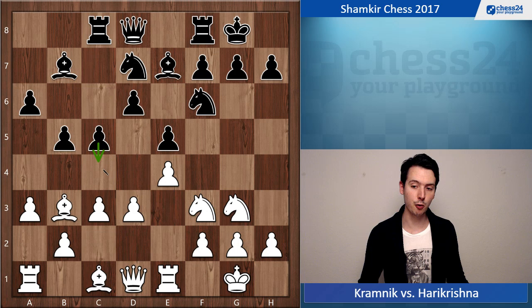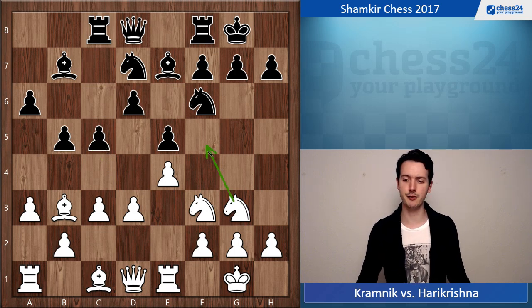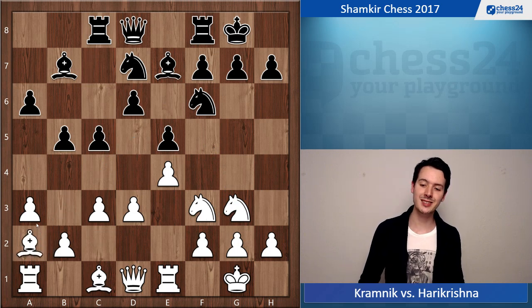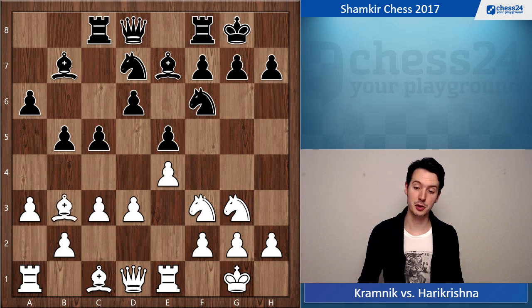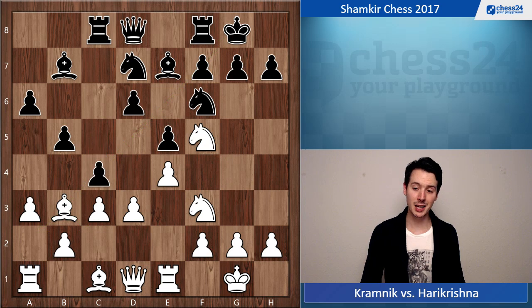Rc8 has the idea to go c4 next move. Interestingly, Kramnik just ignores that and goes Nf5 nonetheless. He could have gone Ba2 here, because if black goes c4 white could just reply d4 and have a nice strong center. Bishop c2 is also possible, but I think I would have gone with Ba2 to keep the bishop on this nice long diagonal. But Kramnik goes Nf5.